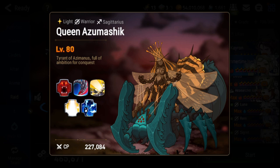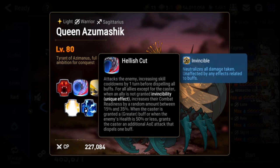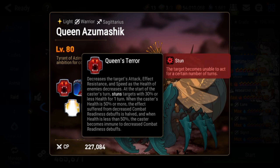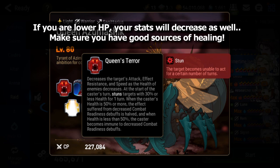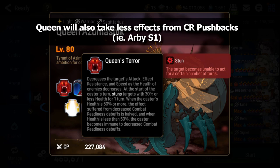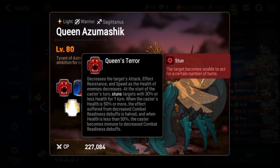The Queen has a lot of text in her skills. I'll try to dumb it down a bit. Her passive basically means your attack effect resist and speed will decrease as your health decreases, so you want a healer or two to keep topped off. The Queen also takes less effect from CR pushbacks, so don't rely on them. Also, if you're too low you'll get stunned on her turn. Make sure you stay topped off and don't rely on CR pushbacks.